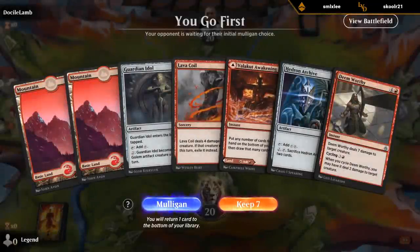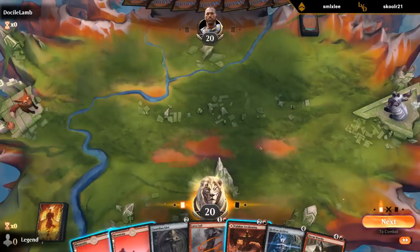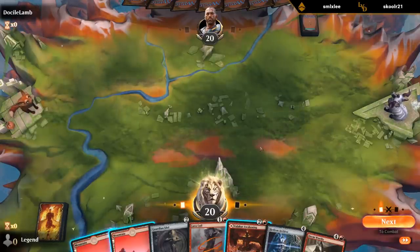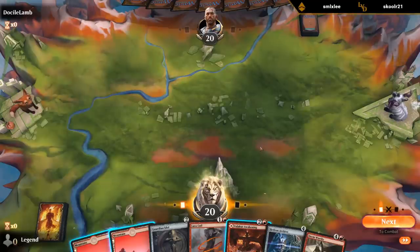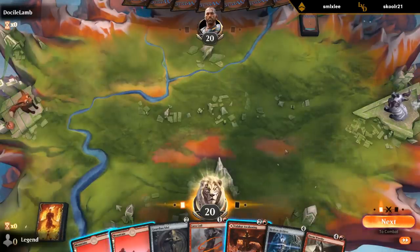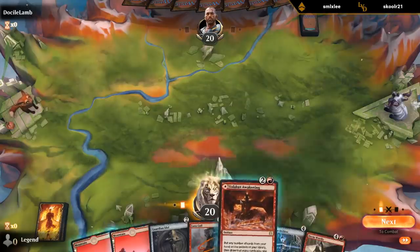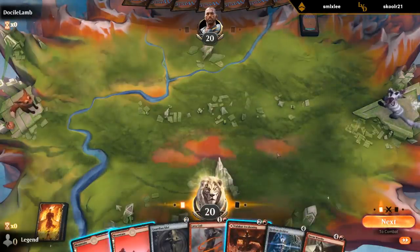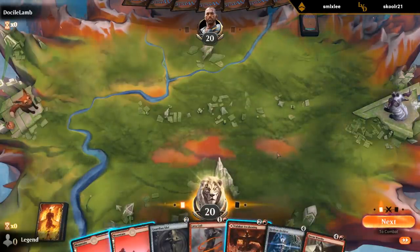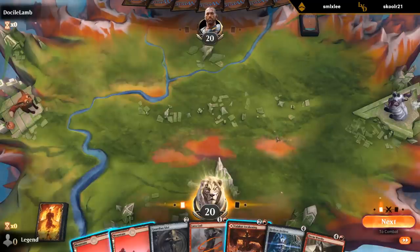Fine hand. The question is do I play the Awakening tapped? This hand can curve Idol into Archive, and then we can easily cycle Deem Worthy to draw a card. If we're up against a deck that doesn't present many early creatures, we might want Awakening to shuffle these away and draw into some of our Planeswalkers. But if I don't play Awakening tapped, I might not be able to curve Idol into Archive — close call here.